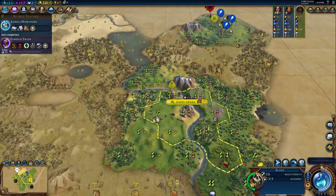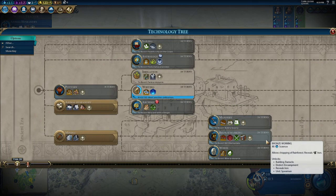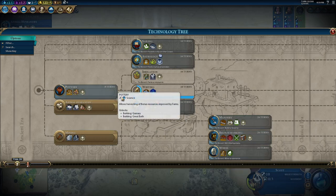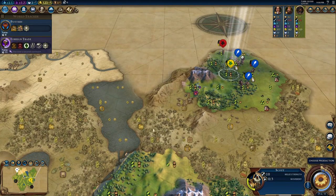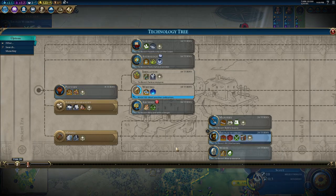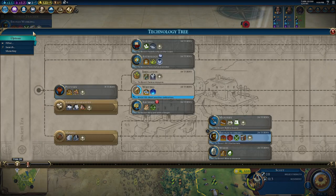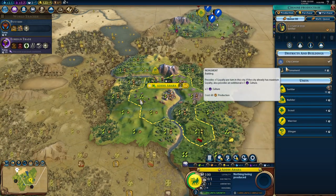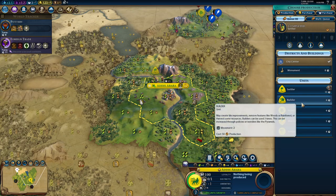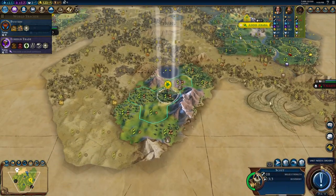I'm thinking I'll settle here — it's kind of in the direction of Russia and I'll have extra pressure. I killed one barbarian. I might go Pottery so I can put a Campus here, but let's go Bronze Working first and have a good Campus location. Actually I don't feel like going for Campuses. Let's just go Pottery for now — easy decision. We might be able to buy a builder eventually, so let's work on a monument.